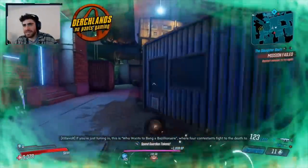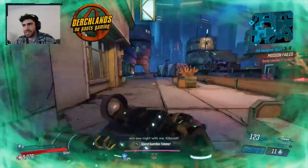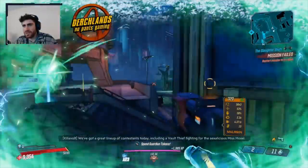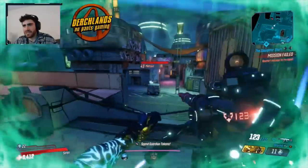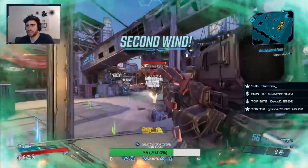Bottom tier category is easily Atlas. I don't think I have a single Atlas piece of gear on me ever and I just kind of ignore them. I've tried them - cool manufacturer perk - but when it just comes down to their damage and usefulness, it's just not there.